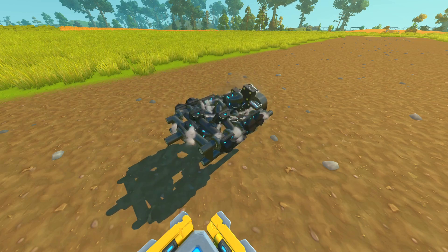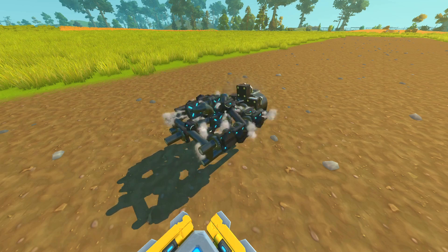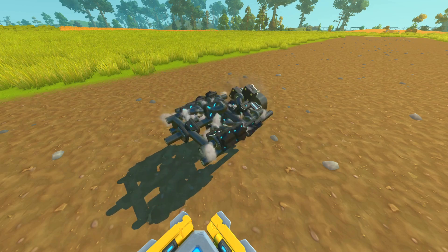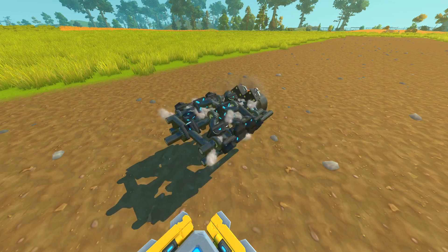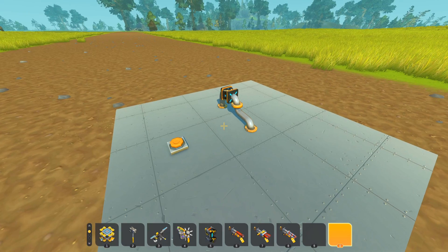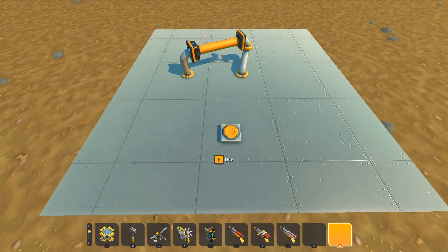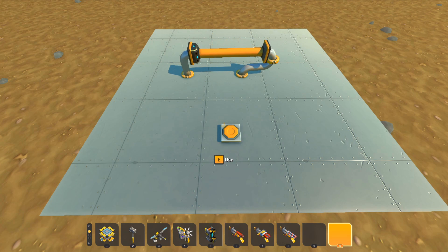Building a piston engine in Scrap Mechanic is a lot of fun, but the way that pistons work in Scrap Mechanic doesn't really lend itself to engines very well. It's not like an actual combustion piston. The way a piston in Scrap Mechanic works is sort of like a hydraulic piston in real life — you get a lot of constant high force movement, but it's not high speed.